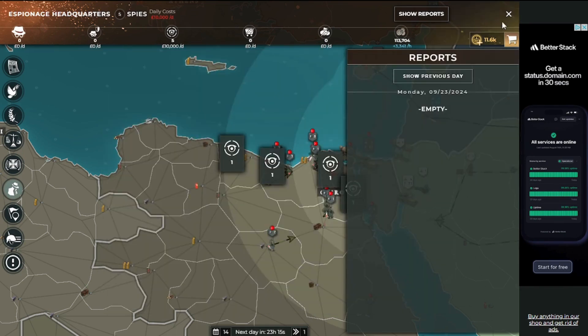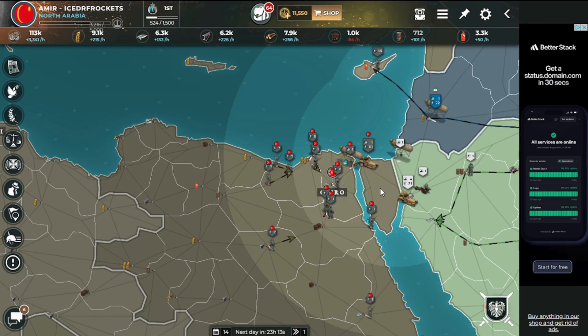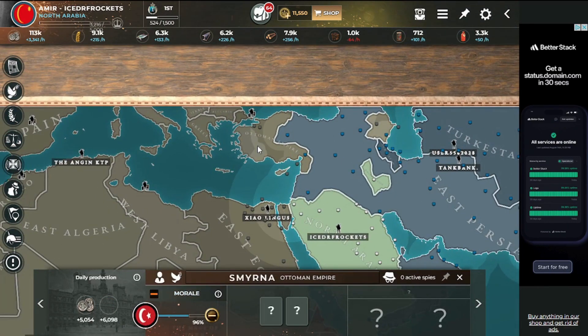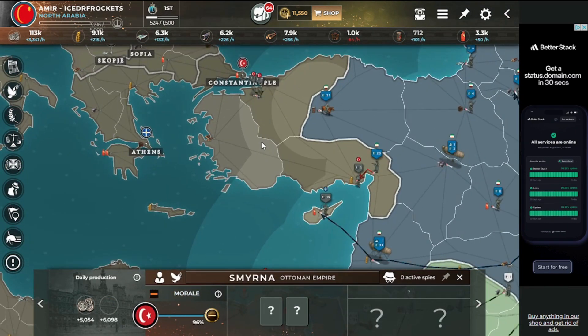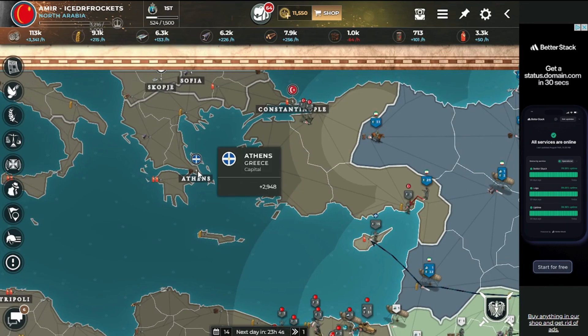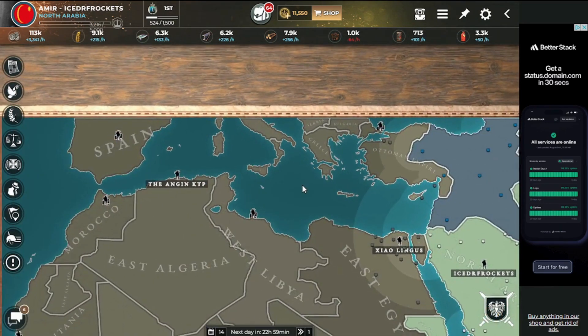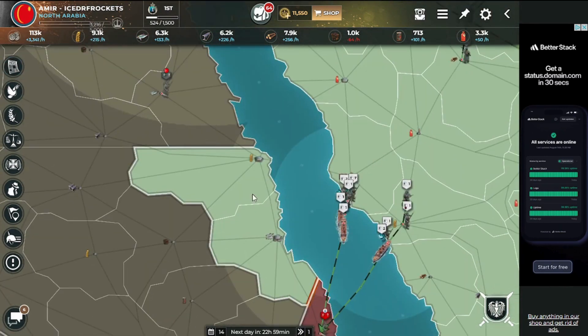Greece is getting aggressive and the Ottoman Empire does not like us anymore. It looks like West Libya is pushing into the Italian area. Easy — just attacking the Hejaz area, the Hejaz area.